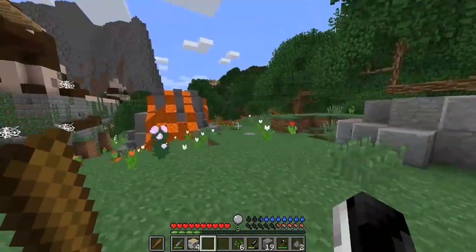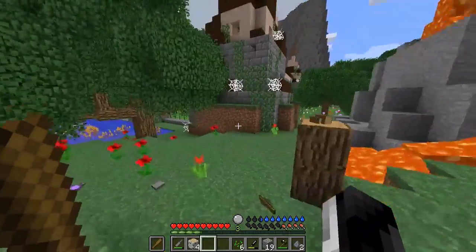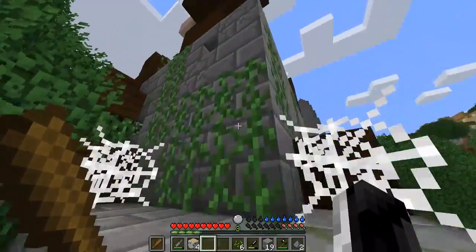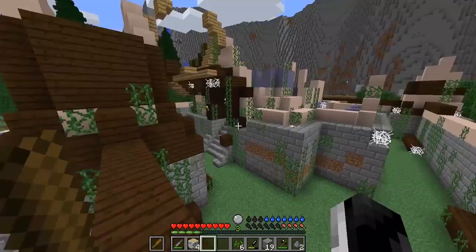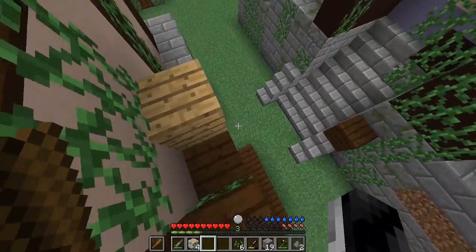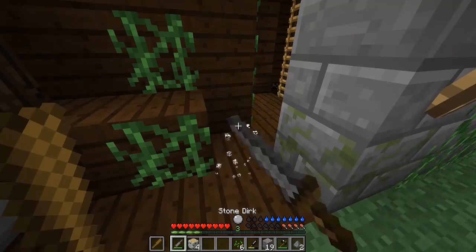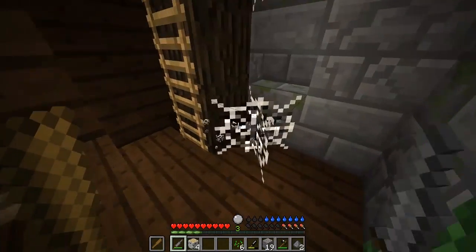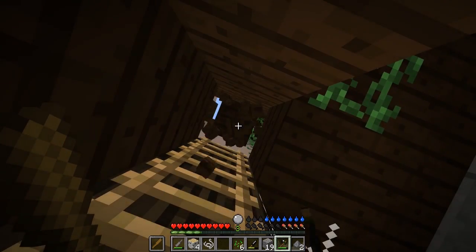We got a bunch of sticks - something's been destroying trees. It's like a fortress. Don't mind me, I'm just gonna climb up into your fortress and take it over. You should really keep this place up - they just start letting vines and stuff grow, it's eventually gonna go into the foundation. I don't know, I'm no engineer.